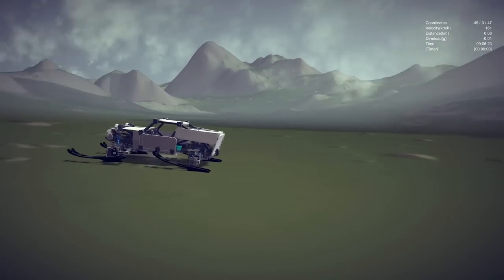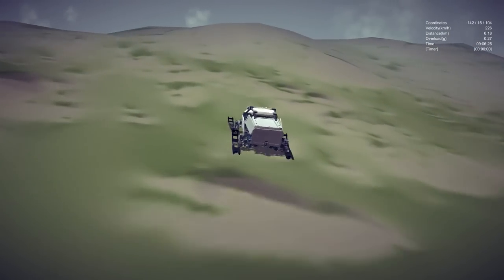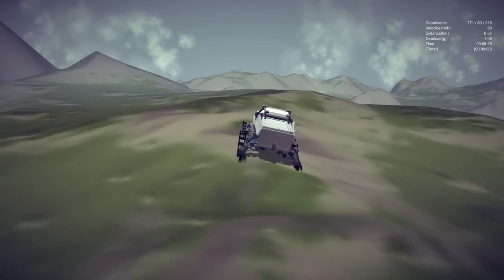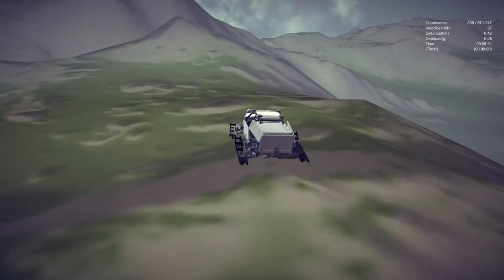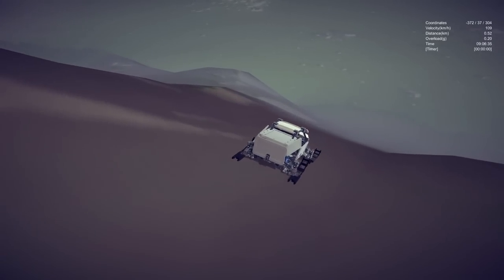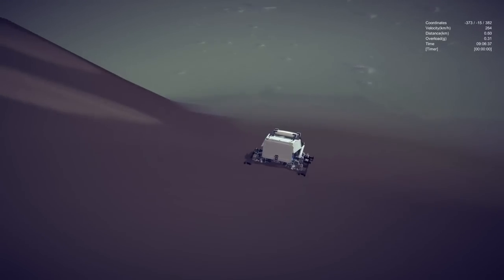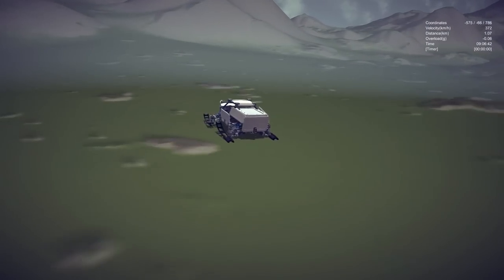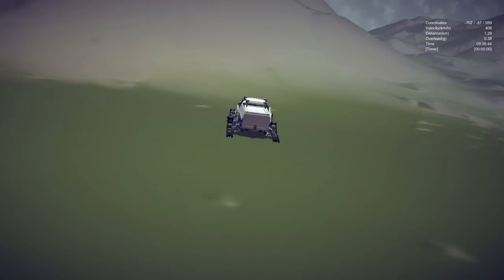I can't believe I haven't checked out this map yet — look at it, it's got some seriously awesome terrain. Let's go this way a little bit. That's how the suspension's supposed to work. The developer did warn that the skis sometimes get caught in the land. Skis are still a little wonky in this game, so it's probably not going to work as well as something that has wheels on it, but it definitely is a very unique feeling.